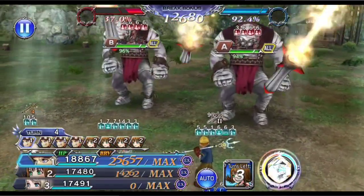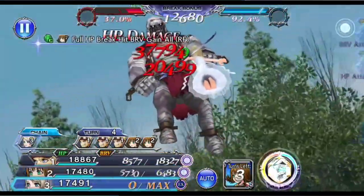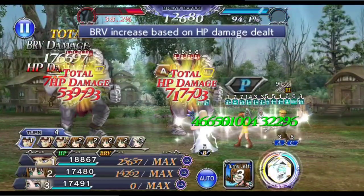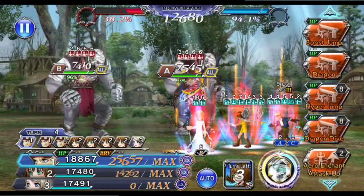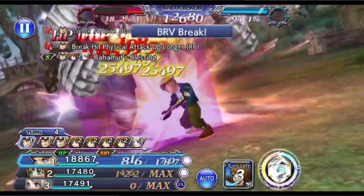Sit High Wind gets four turns here. You do want to make sure that you use at least one of his S1 and S2 so that you can refresh his framed buffs on himself. Before finally ending his turn rotation, you also want to use his additional ability to give him a slight boost to his stats.